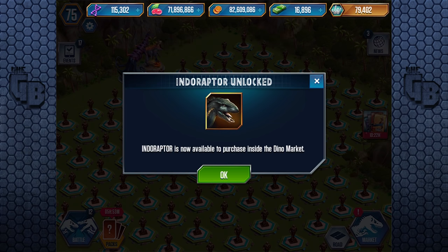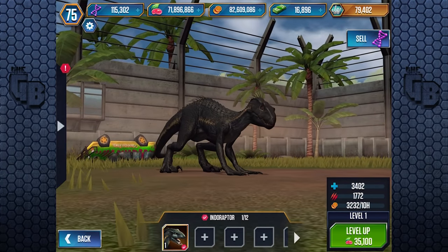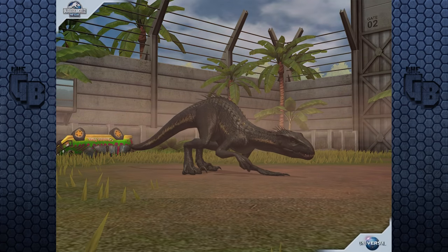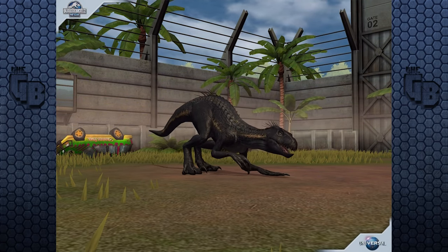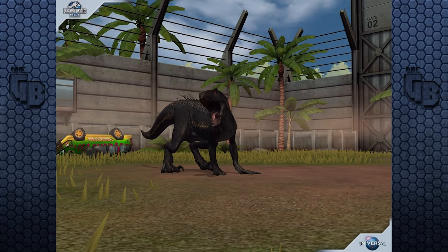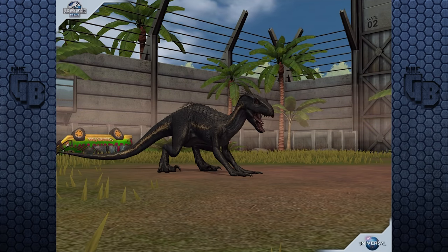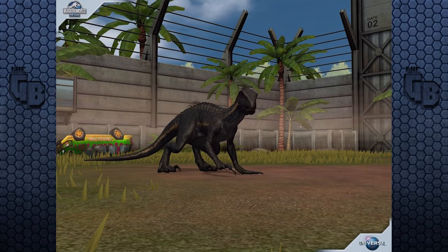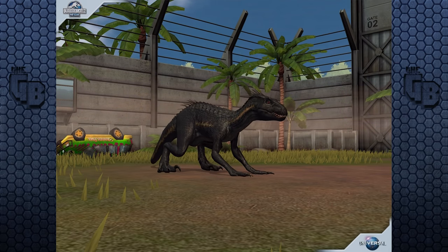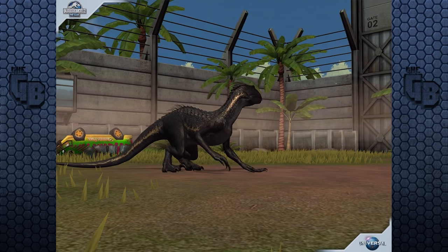Indoraptor is now available to purchase inside the dino market. And there she is - we'll do the interactions because this is a completely new animation. What's the friendly? Oh, ooh! I actually can't believe Indoraptor actually has a friendly animation! And the aggressive. Oh, that was beautiful! It's almost like an intelligent 'get away, man' - it's not really annoyed, it's like 'bugger off!' That's nice! Nice attention to detail. We'll just have a look at its idle animations. It seems to be doing some cool things! Jet black! Evil looking!